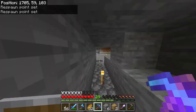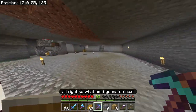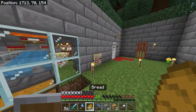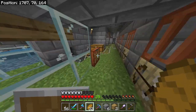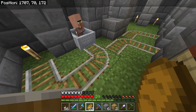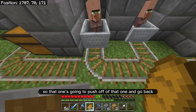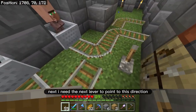Good morning! We got the kids coming in. I need to plant more of the wheat. Let's see if any of the kids fell out over here — there must have been one. Yeah, and there comes two. So that one's going to push off of that one and go back. Next, I need the next lever to point to this direction.